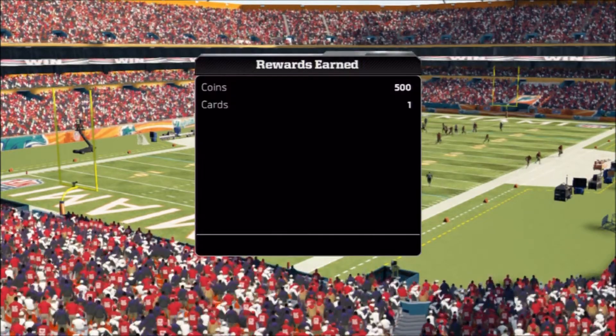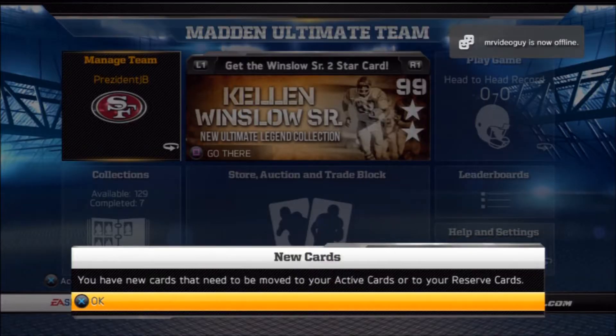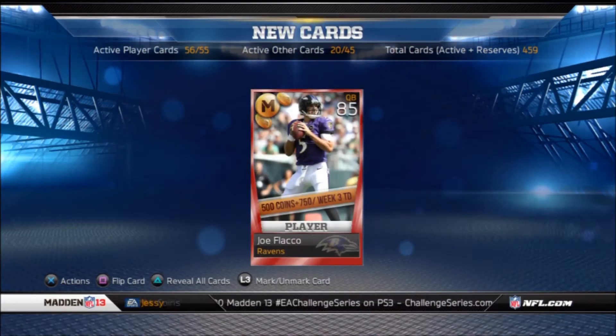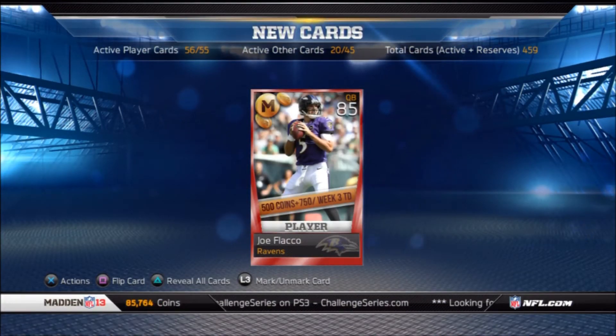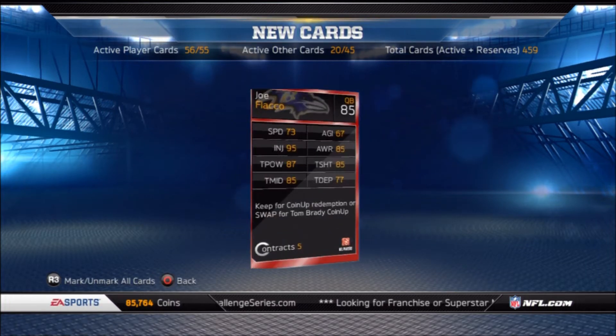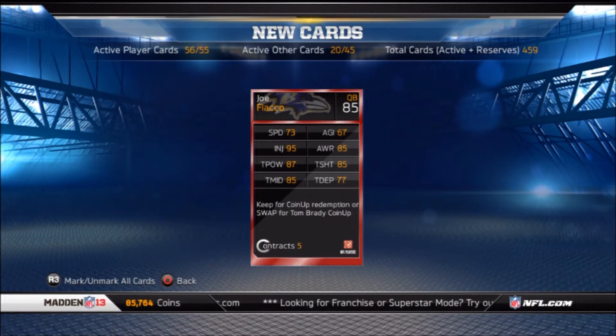The game ended at 21-12, and you'll see 500 coins plus the card. Right after this it says we have new cards available — this is Joe Flacco. He has a little M in the corner; I still don't know what that stands for, maybe a money sign or something. This is the coin up card, so you can't trade him, you can't auction him — you can only collect him.